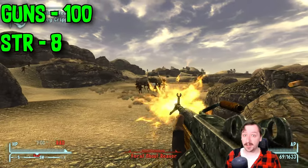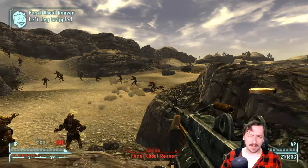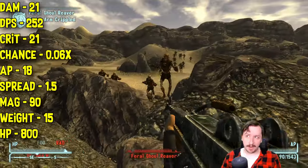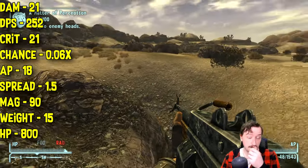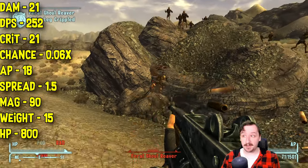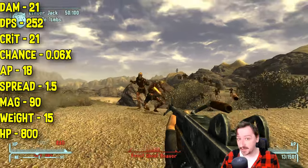The Light Machine Gun requires 100 Guns skill and 8 Strength to use — it is a very hefty weapon, as you'd expect. It does 21 damage per shot, which is fairly high for a 5.56 gun, similar to other rifles that shoot the same round like the Service Rifle. It does a massive 252 damage per second, which can be increased further depending on your ammo type and perks.